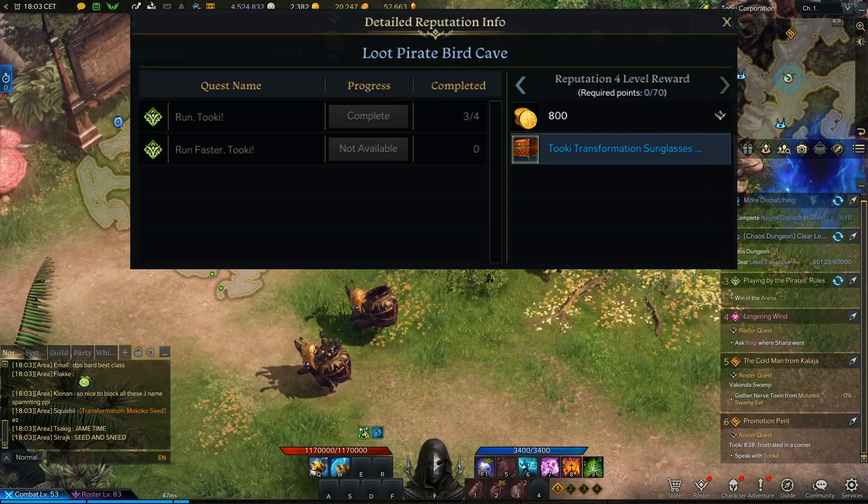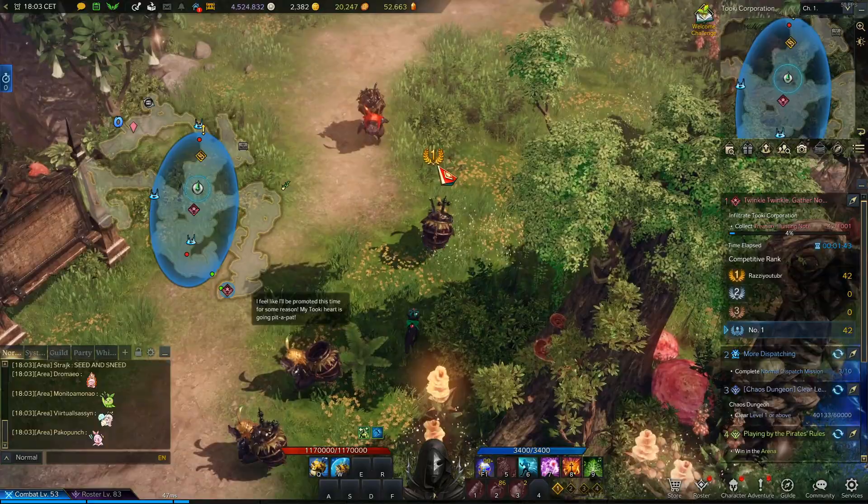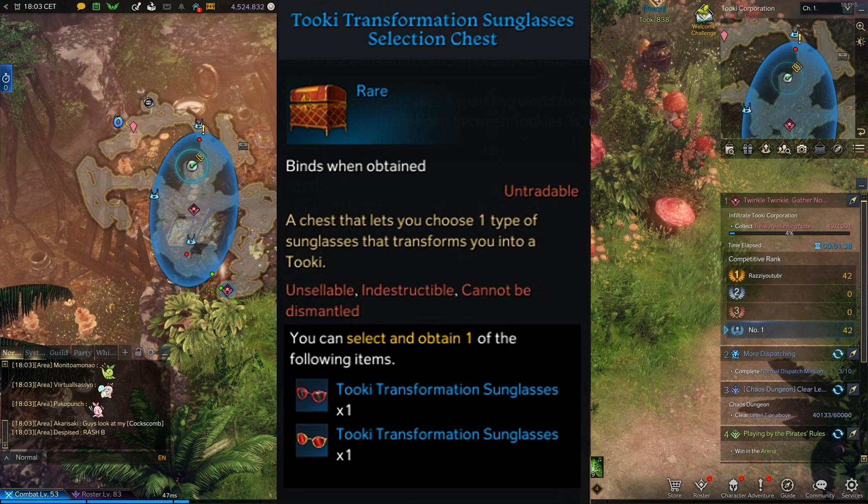There is also a Yuna's task daily quest on this island that gives out gold as its reputation reward. The final reputation reward is an item that allows you to transform into Tuki.